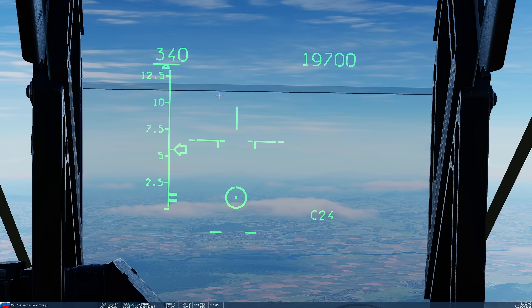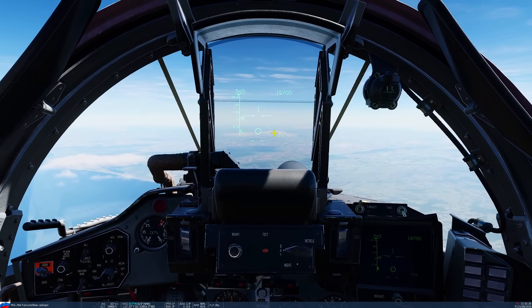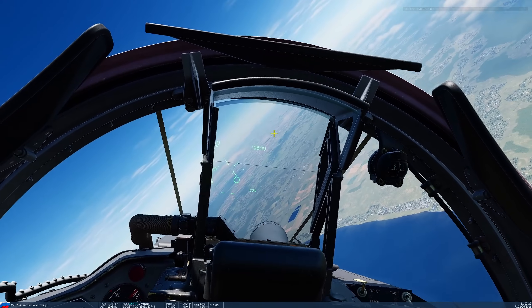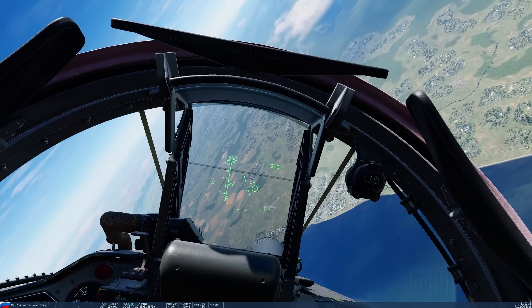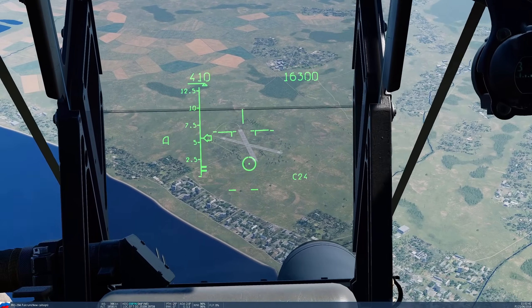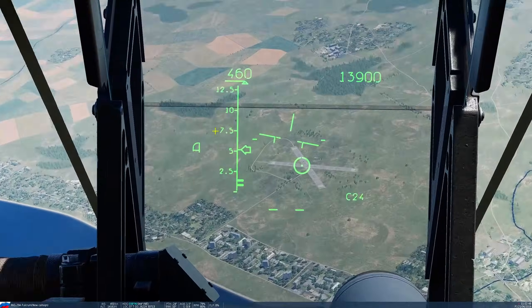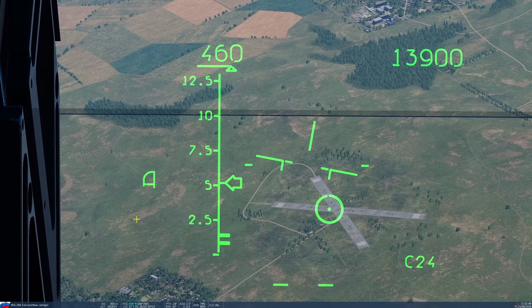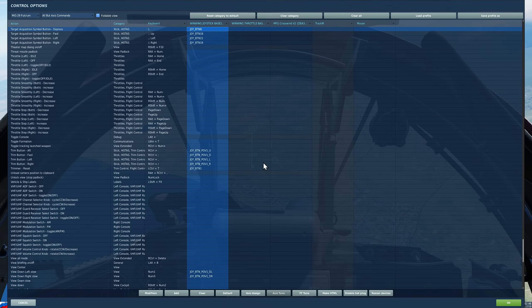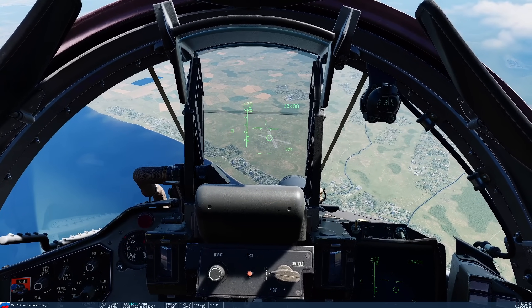Otherwise, basic flight instruments: attitude indicator, accelerometer, airspeed, and altitude in feet because I've set my cockpit to imperial. For CCIP, we're going to unpause and dive on the target from ideally above 10,000 feet, at a speed between 400 and 500 knots. Make sure we are wings level as possible and trimmed comfortably. We can see that laser range finding has already turned itself on quite high up. If it hasn't turned on, press target acquisition symbol depress to turn it on, and press again to turn it off. Note: there is a 30-second cooldown between turning it off and being allowed to start it up again.